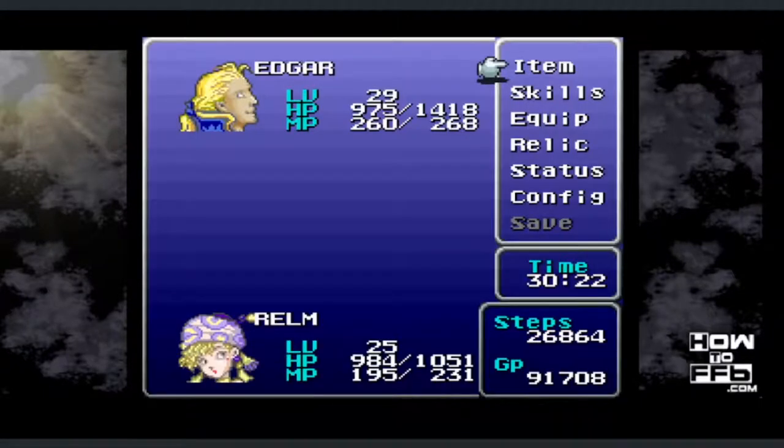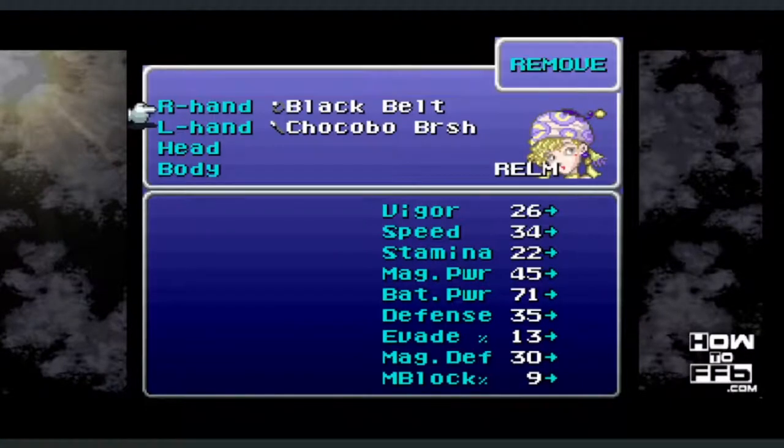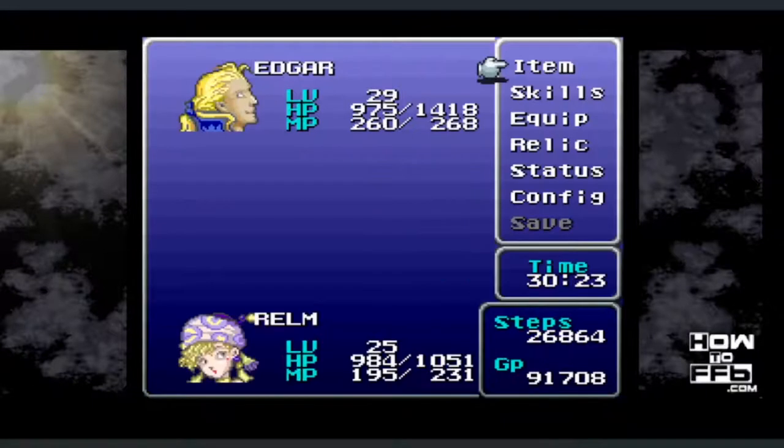The first thing you should do once you get inside Gogo's Lair is go into Realm's equipment and remove the Black Belt from the right-hand slot. If you fight with the Black Belt equipped, it's going to cause sketch-like glitches and can corrupt data. Be really careful with items equipped in equipment slots — just remove that for the purpose of this tutorial and carry on in Gogo's Lair.